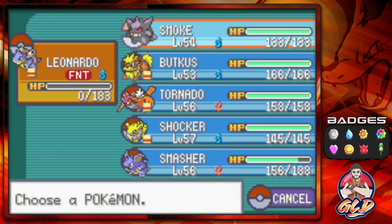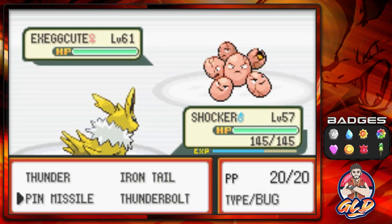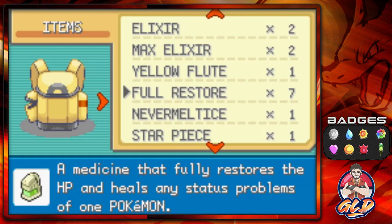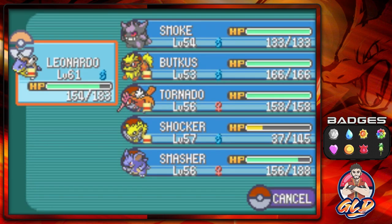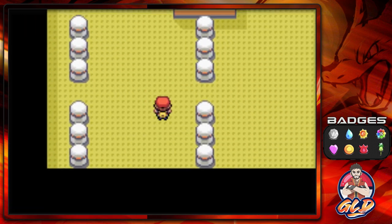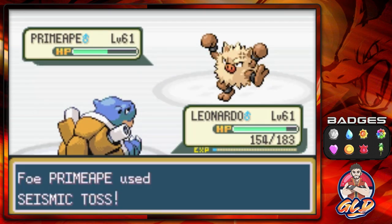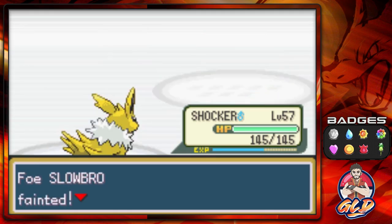Thunder, Thunder again — coming out with an Exeggutor, so let's go Pin Missile. Yeah, I am struggling in this whole thing. Moving on — taking on another person, and he's coming out with a Slowbro, so let's go with Shocker — Thunder for the win. That was easy, we didn't have to use much.